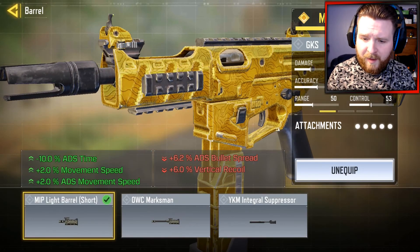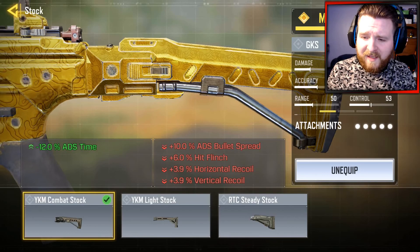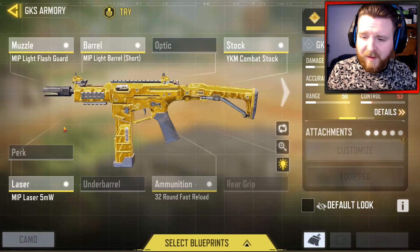For the barrel — the MIP Light Barrel Short — we've got faster ADS time, faster movement speed, and faster ADS movement speed overall, which is good. It does also lower the recoil for the weapon.